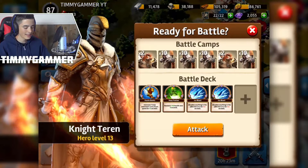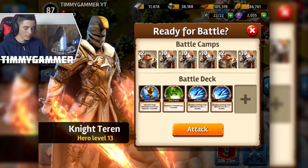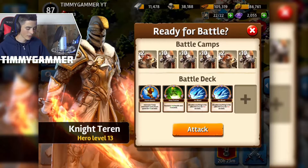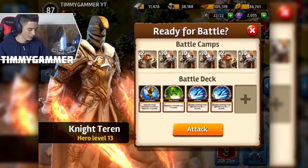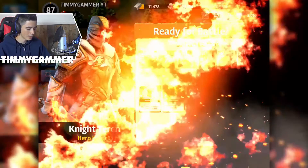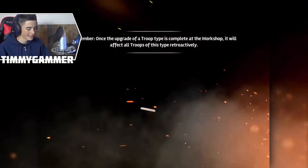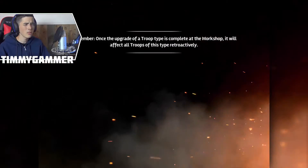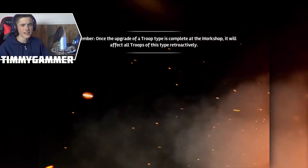Let's get right into this Trial of Champions attack. We have our knight terran hero at level 13. We have haze boost, heal potion, ice blast and ice blast. I don't think we're gonna be needing a fifth spell because this is the first one — it's probably gonna be really easy, but as we go on it's gonna get harder.